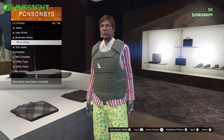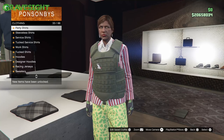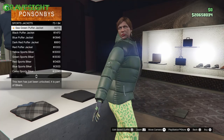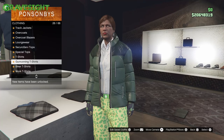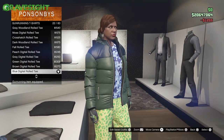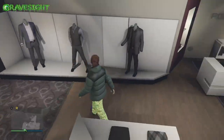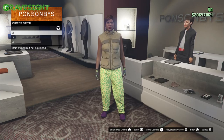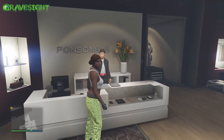Now go back to the tops section and scroll up to find number 73 — the poofy jackets. Then go to the shirt section and choose number 22. Save that as slot number four. So we've now built four saved outfits: the first with necklace, gloves, pants, and boots; the second with tops and earrings; the third with armor; and the fourth with the poofy jacket and shirt. All saved and ready to merge.